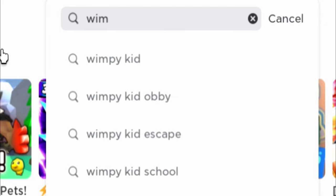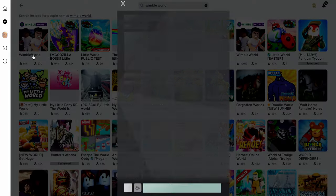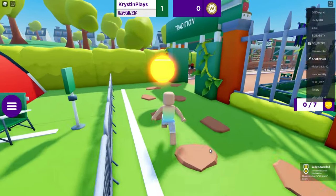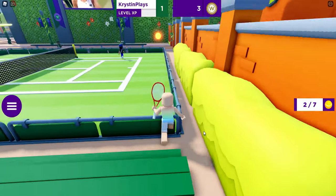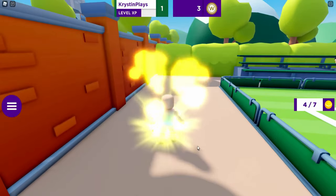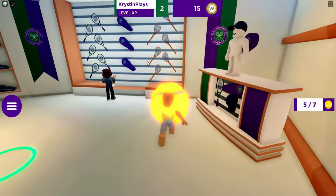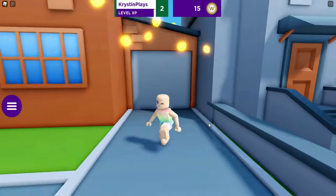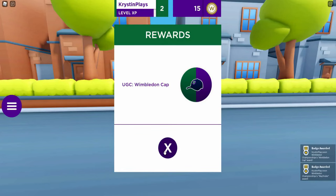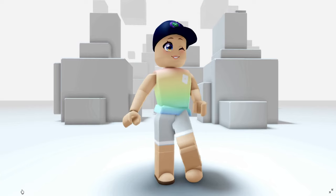For our free items today, go ahead and join this game. The first task you're going to want to do is go and collect all of these glowing yellow balls — you're going to need to collect all seven. And there we've got all seven, which is going to give us the badge and the award, giving us the new free item.